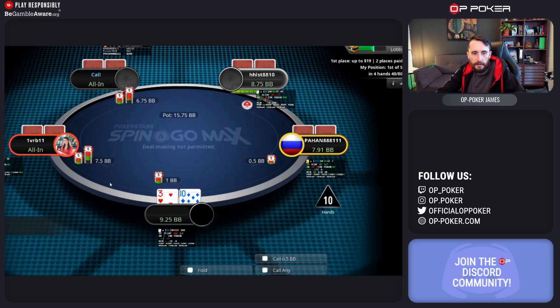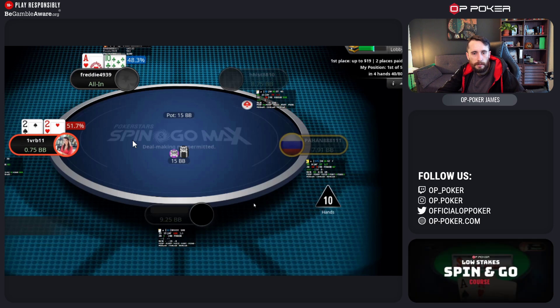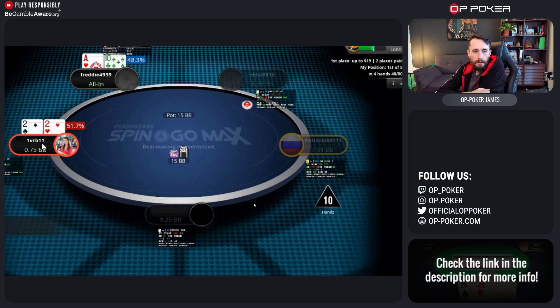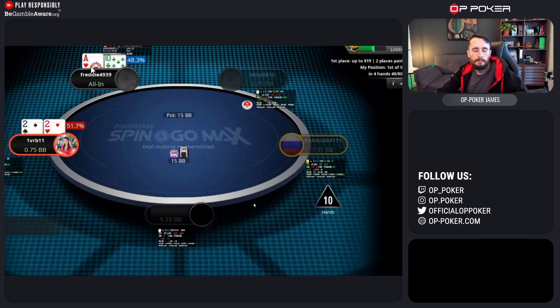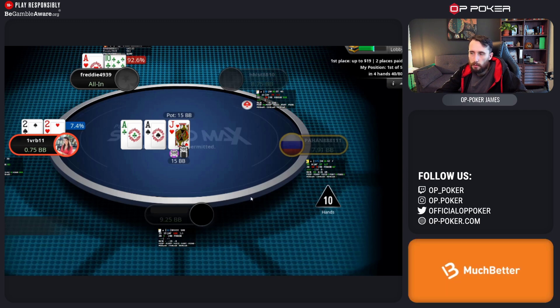We've got a shove and a call and we fold. I think the shove is too wide and the ace-ten call of the shove is probably too wide as well. With the label already on your opponent, maybe some hand histories too — this is worth noting that they're shoving too wide and calling too wide. I'd say they're ICM-unaware, and that's a very important label to know for spinning go max — whether someone is ICM aware or not.